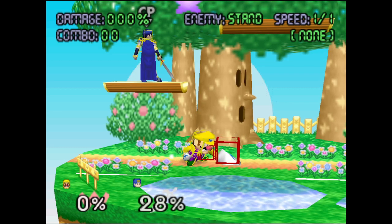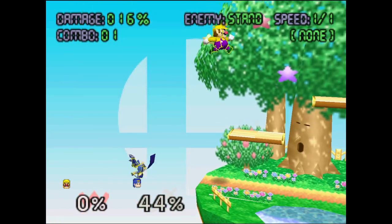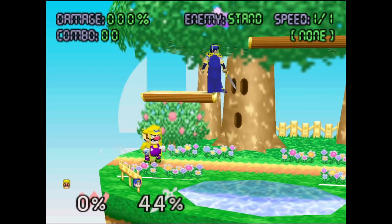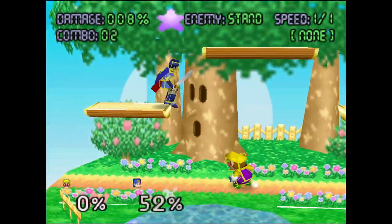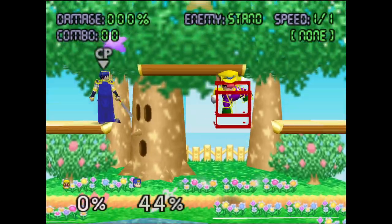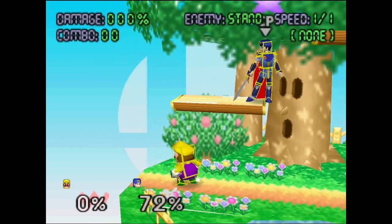Wario's back air: startup decreased by 2 frames, from 12 to 10, so it comes out faster — 12 frames is pretty slow for an aerial so getting that speed is nice. The strong hitbox size was decreased, so it won't be as easy to hit the strong attack, but overall this is probably a buff. Down aerial: startup decreased by 1 frame from 7 to 6, total duration reduced by 1 frame to match, and movement and hitbox placement adjusted so that Wario hits further below — some more disjoint. Wario has been lacking disjoint on a lot of his moves, so good to see that.